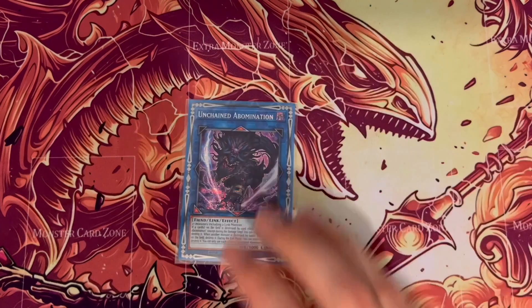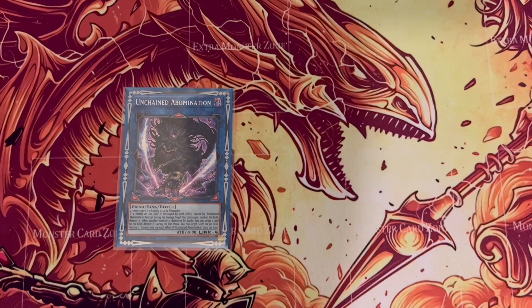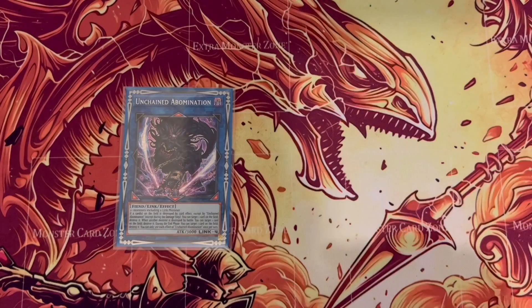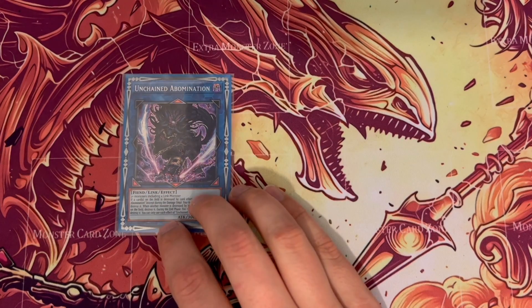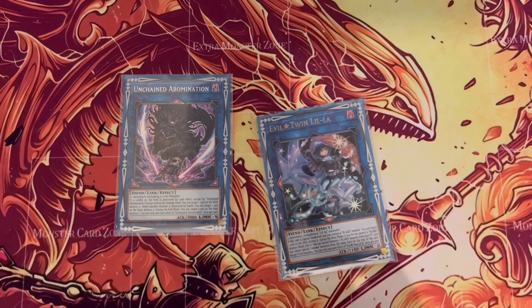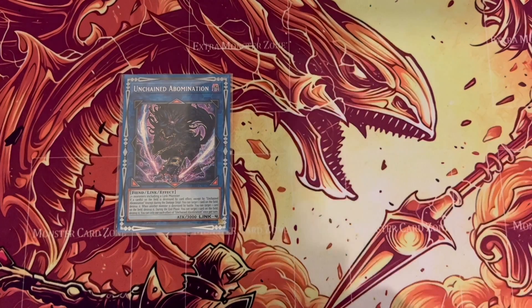I run one Unchained Abomination because Access Code doesn't work in this deck — when you start using the Live Twin lines you get locked into fiends, and Access Code not being a fiend monster can't do that. But Abomination is a fiend and gives you free destruction, and if another card is destroyed alongside it, if you use say Lil-la to pop a card, you then also get the additional pop from Abomination as well, giving you multiple destruction.